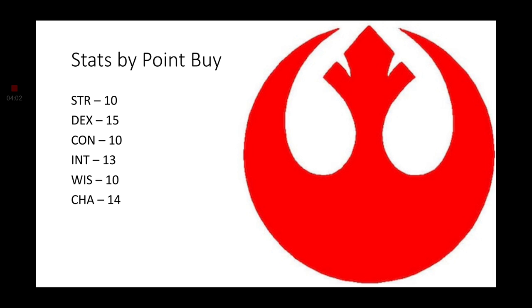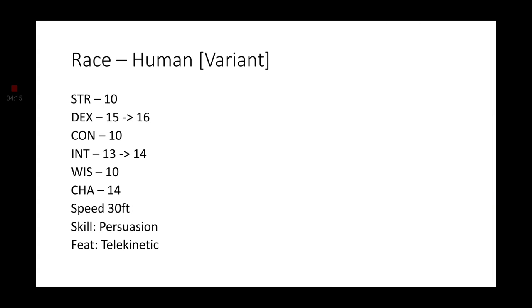Starting things off with the point buy system: Strength, Constitution, and Wisdom will all be a 10; Intelligence is a 13; Charisma a 14; and Dexterity a 15. Galen Merrick is a human, so we're going to use Variant Human. Dexterity is going to be increased by 1 and Intelligence will be increased by 1, making them 16 and 14 respectively. Speed: 30 feet. Skill: Persuasion. Languages: Common, and one other, whichever one you think is best. For your feat, we're going to go with Telekinetic, and we're going to get the full power of the Telekinetic feat because we are actually going to have Mage Hand right off the bat, which will be increased in power thanks to Telekinetic — since if we have Mage Hand beforehand, we get an extra 30 feet on the Mage Hand's distance, which we will be getting Mage Hand from our class.